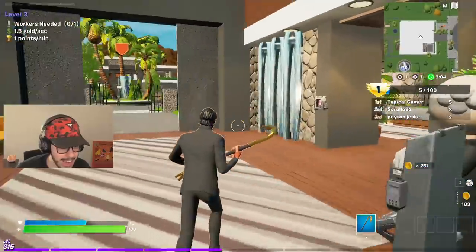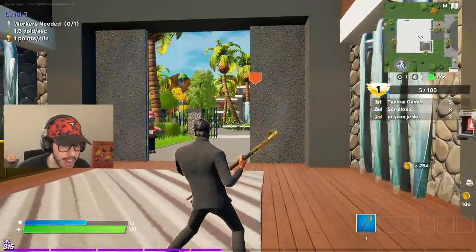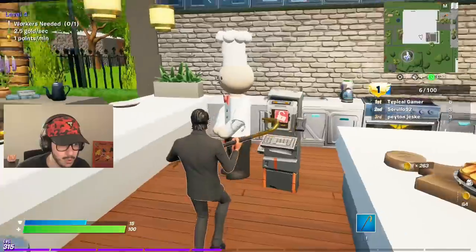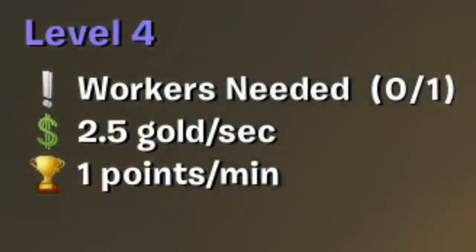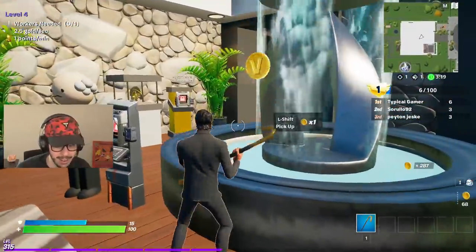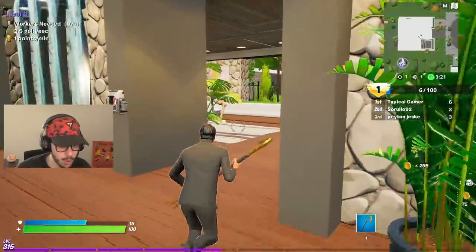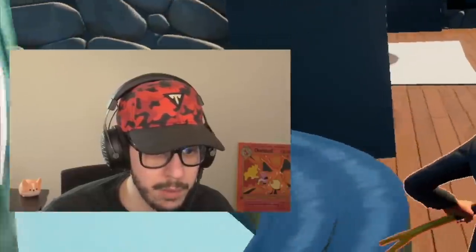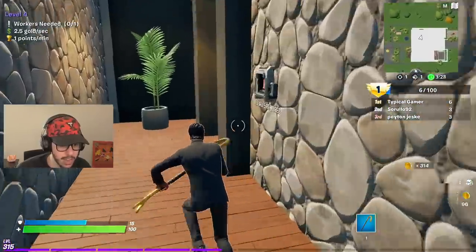Let's get more coins. I think I can hire the chef now. You stay over there! Hired the chef — now we get more gold per second and we're starting to get points per minute as well. We need 200 coins to get the housekeeper, and there are more workers we'll need too.